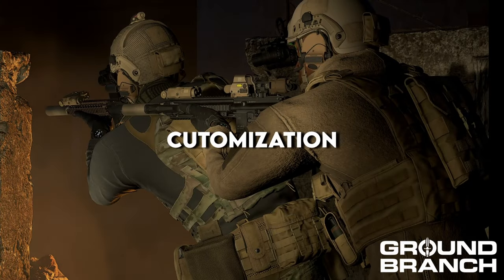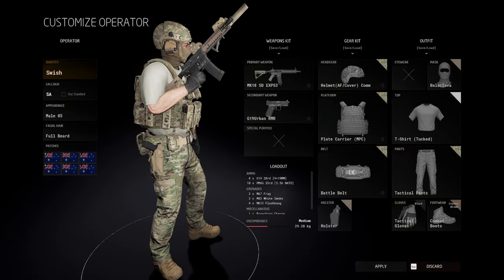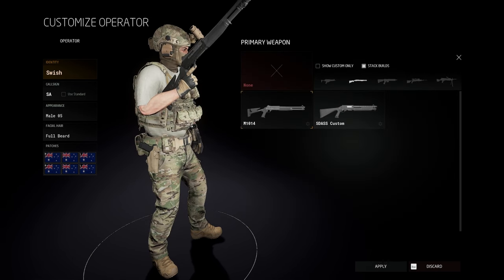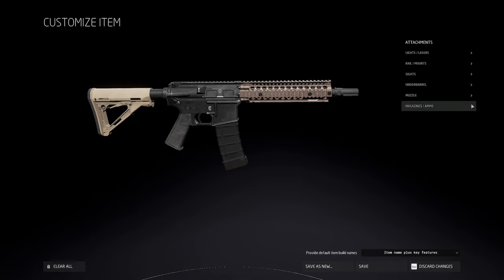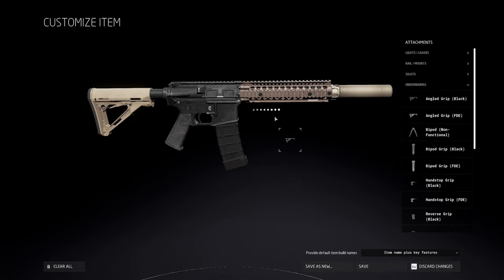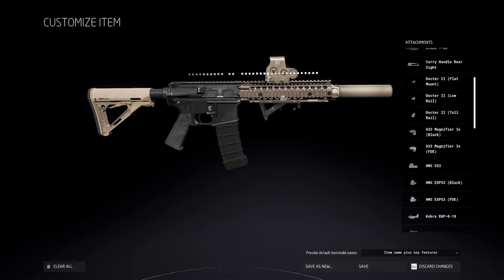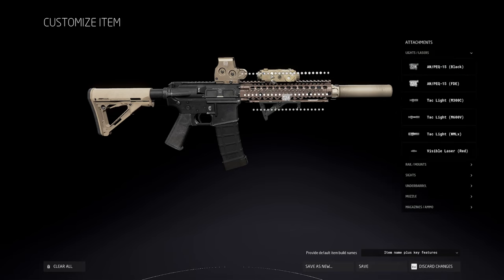For Ground Branch customization, this is where you'll really get to play Tactical Barbie. Players can choose between a wide variety of weapons — assault rifles, SMGs, shotguns, pistols, and sniper rifles. With Ground Branch you can completely customize all these weapons as much as you would like, choosing between a massive range of sights, rails, and risers. It will also allow you to place those options wherever you would like on the gun, not just lock it into one spot.